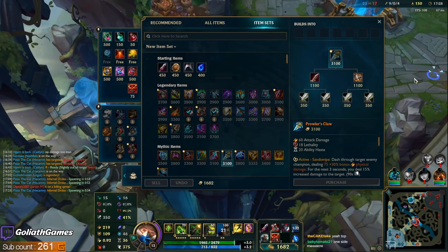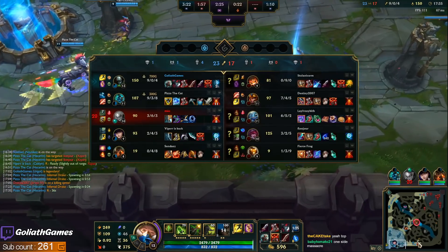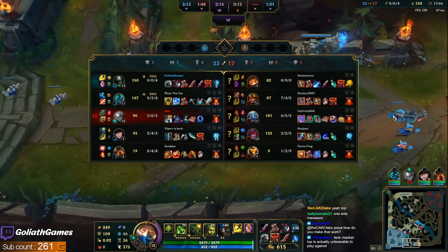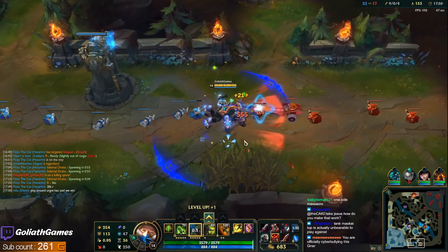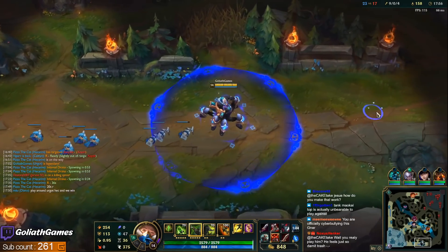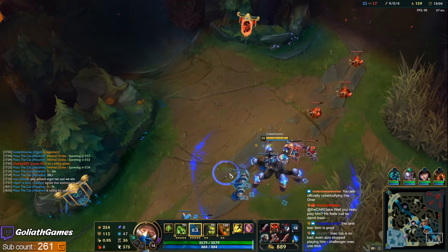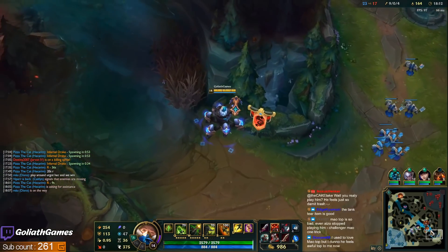I don't know — I feel like he can't be that bad. I played against some Maokai Top a few months ago, and one thing I noticed was it seemed like he was having mana problems. I imagine that's probably the big downside, especially if you play against someone with sustain — like that was against Urgot. I used to play Maokai Top back in the day, like season four. It was actually one of my main champs. It was really fun at the time. That's when I really enjoyed playing tanks.